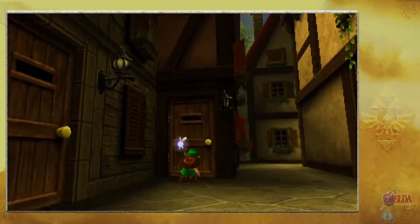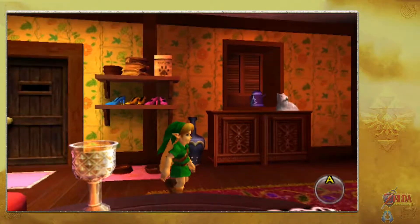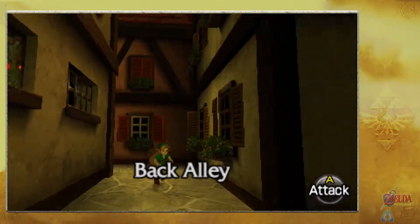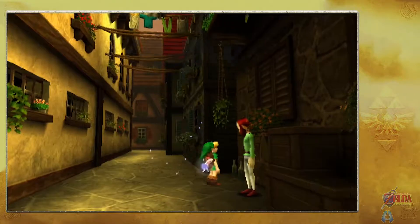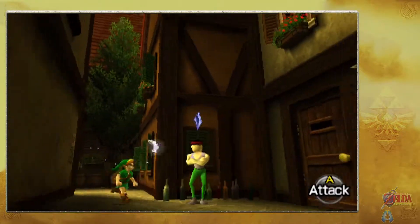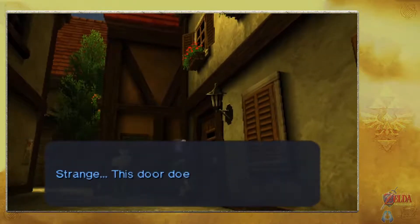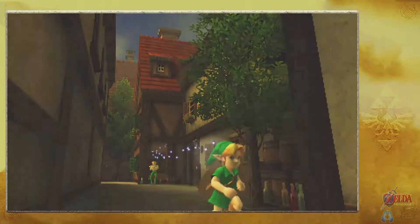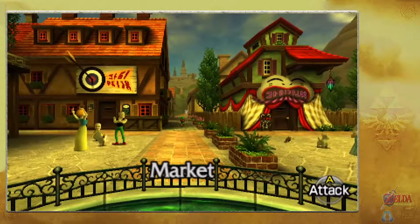Exploring a side path, we find some doors that don't open and one that does — apparently useful at nighttime. There are dog pictures inside and apparently a pack of dogs roams the streets at night. It looks like Malon's gone, so let's head back to Hyrule Castle. Now that it's daytime, we should be able to get inside.